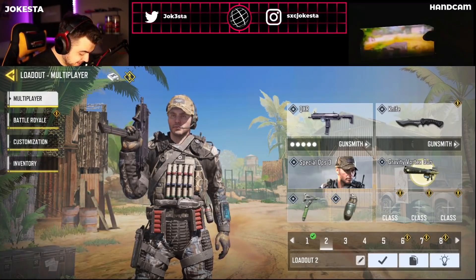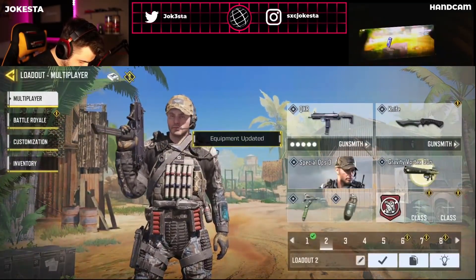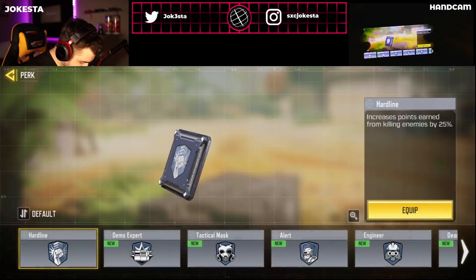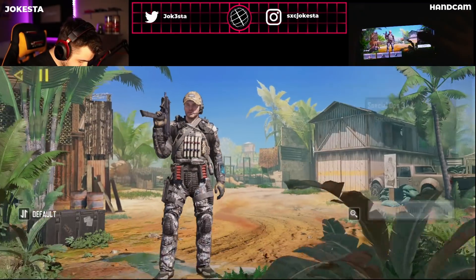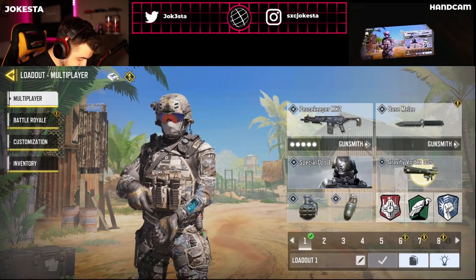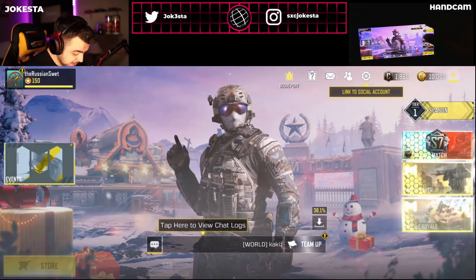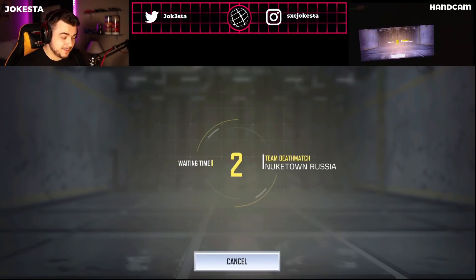We're gonna put on Lightweight, Vulture because we're gonna run out of bullets a lot, and Dead Silence. That's the full class. For the second class we've got the same loadout with the Peacekeeper. I'm excited — these are two new weapons in the game. Let's try them out. We've got Nuketown Russia, this is my first time trying out the Peacekeeper and the QXR.